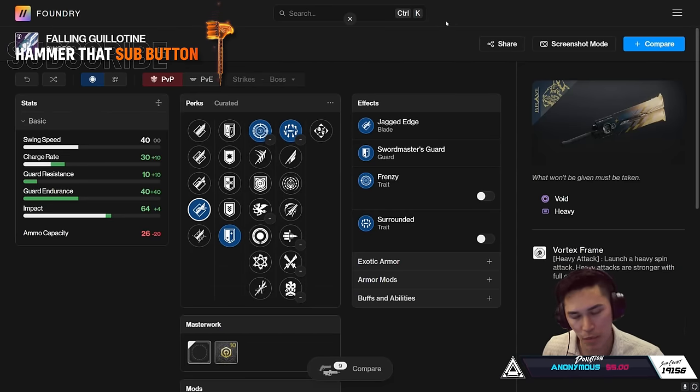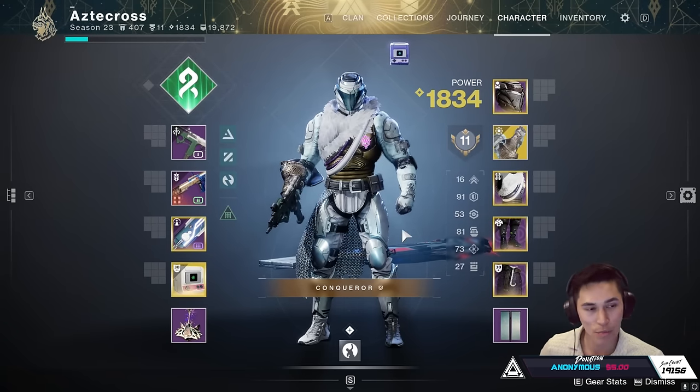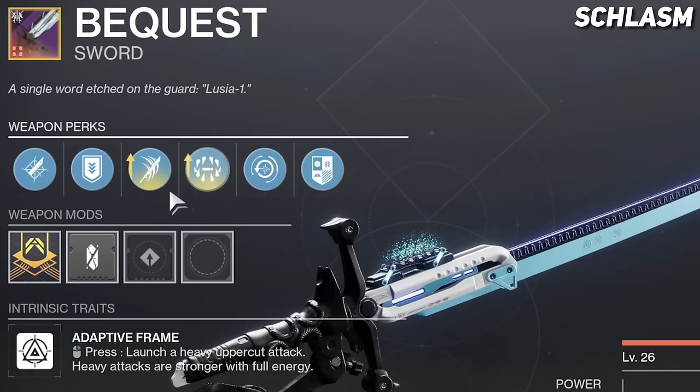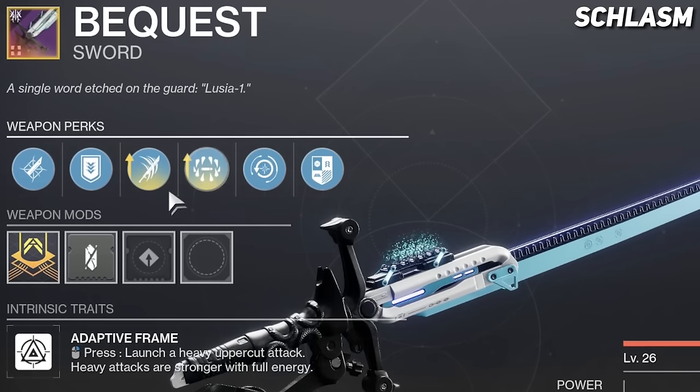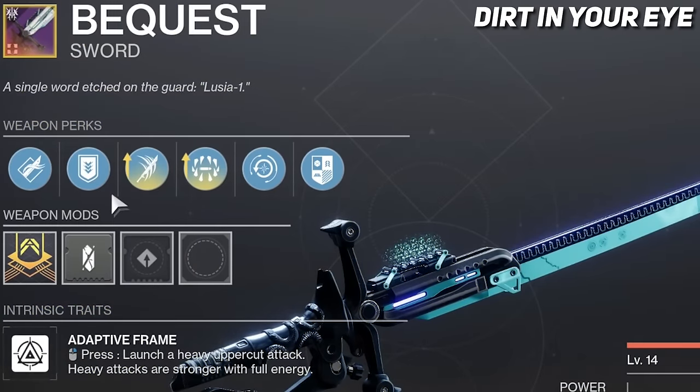It appears we have some people in here trying out this sword. When you join me, I would also ask that you bring your best swords — I need five guardians with your best swords right now. Scalasmus is joining us and literally has the god roll: Relentless Strike, Surrounded, with Ballistic spec. Dirt is also rocking a Bequest.